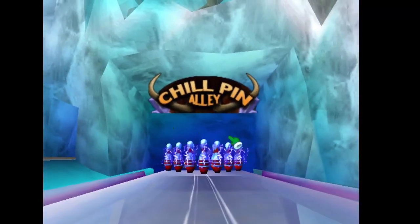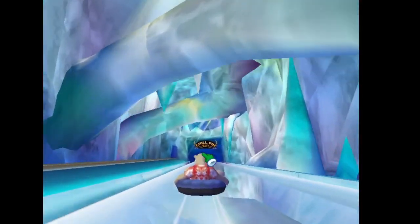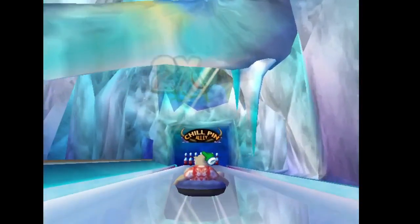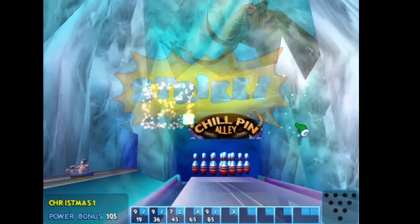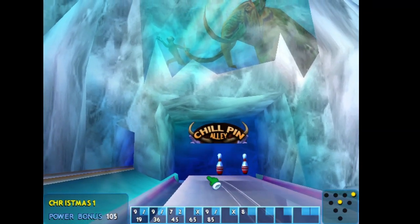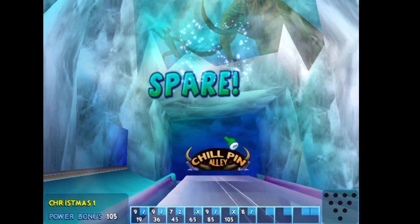All right, here we go — bombs away! Well, not quite bombs away — always one pin, always that one pin there. All right, we'll take that spare. Bravo — it's Christmas! Another coin and another strike. Now, question is, are we going to get a cold turkey? Oh, no — never mind, we didn't get it. So we have to get two more strikes in a row to get a cold turkey. Is it going to happen? How are we going to get this? Oh, there we go — hit it just right, and we will absolutely take that.